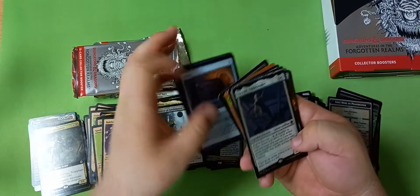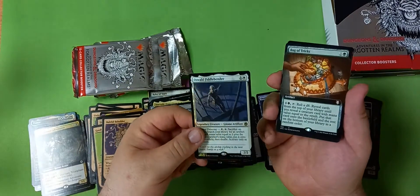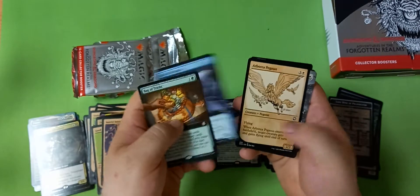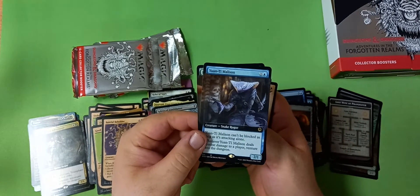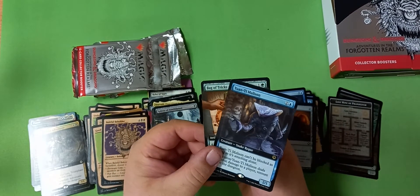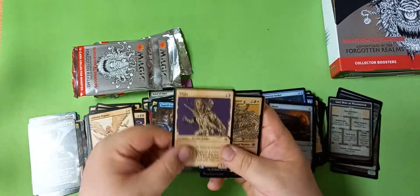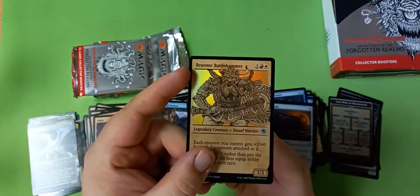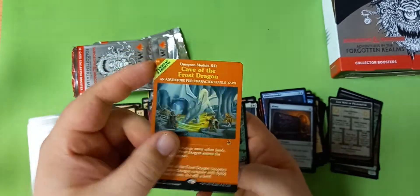Nothing much in the commons again. Another Fiddlebender — what a ridiculous name to give this card. Bag of Tricks — I like this card a lot. Maybe it'll see no play, but rogues are going out of standard soon. Still, the rogue deck we used to have — I think that might be strong enough. Another White Dragon — white is pretty good, this card feels like a rare when you play with it. But it isn't — and a foil Cave of the Frost Dragon. That's sweet!